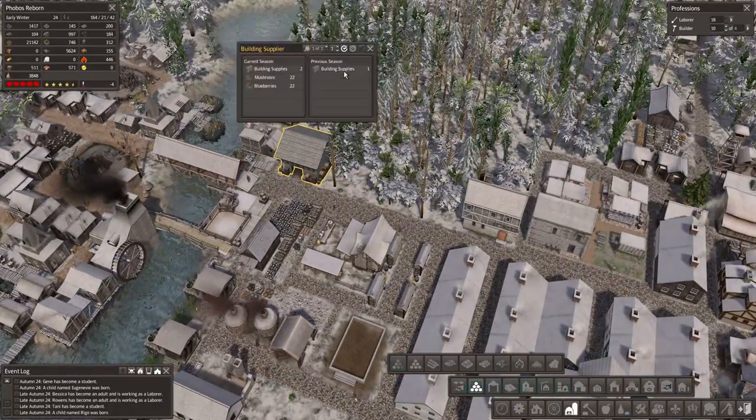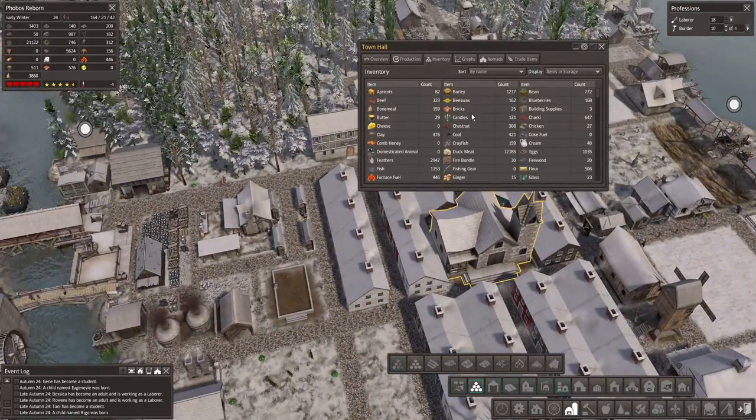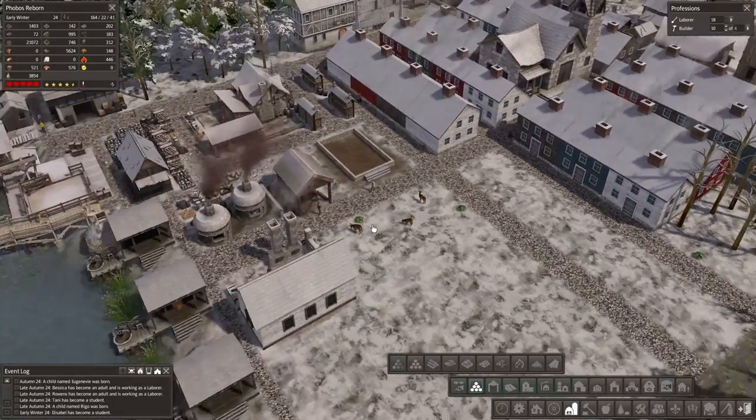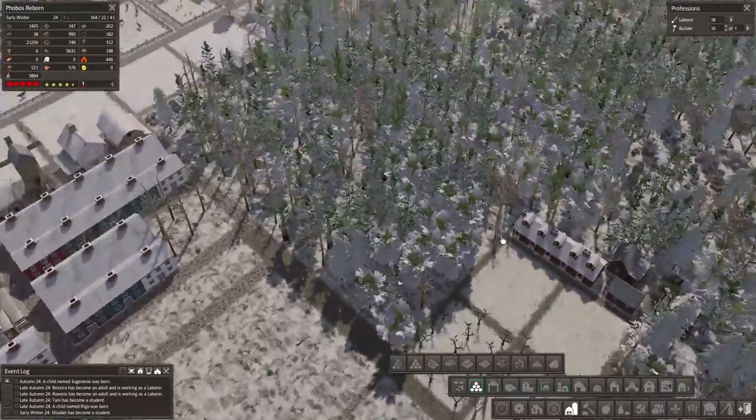We are creating building supplies. Let's see how many building supplies we have — three. It's a start, it's a beginning of a great thing, I'm sure.